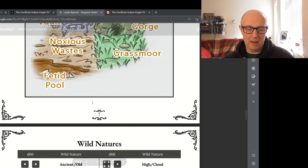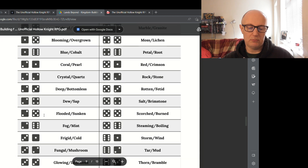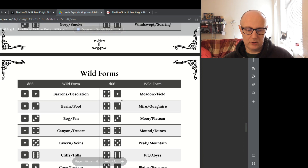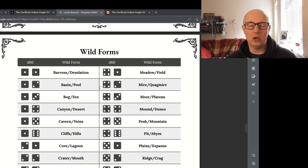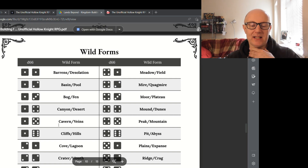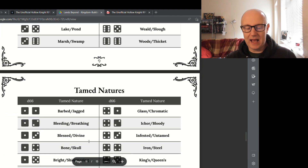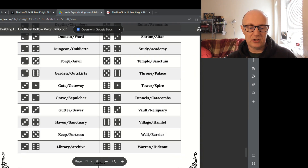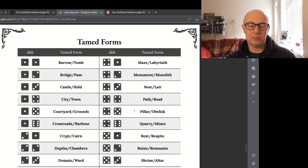If you're artistic you can draw your map a bit better. Rolling a D66 is a case of rolling two D6s, and these give your results. Wild Nature and Wild Form tables randomly generate what sort of world each individual spot is — like barrens, mountains, sea, or cavern. Some are easier to traverse and some are more difficult, giving you a roll table to set each area's type.